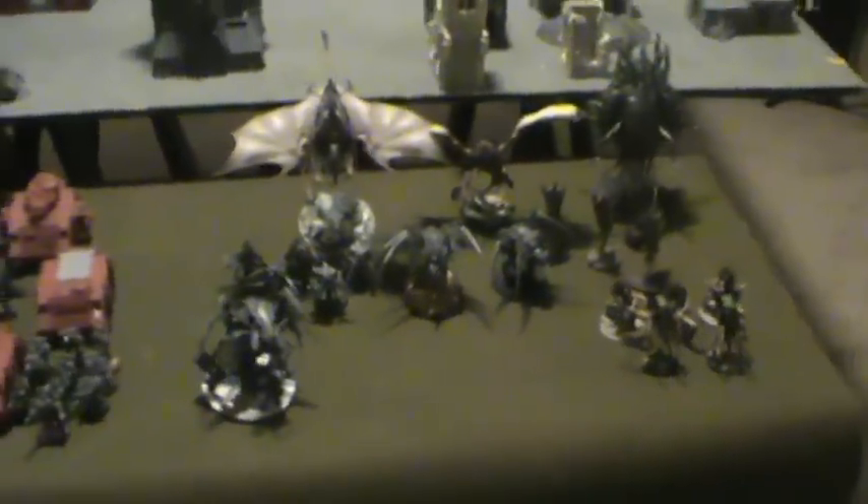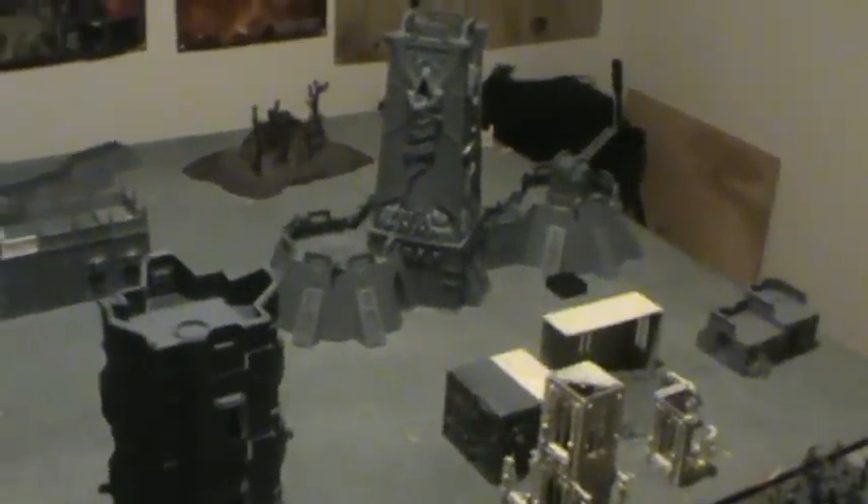Rounding out the Tyranid list: one Crone with cluster spines, five Raveners with scything talons and rending claws, and one Mawloc with adrenal glands. We have yet to roll for table edges. We'll be back after deployment to walk through psychic powers and the seize the initiative roll.